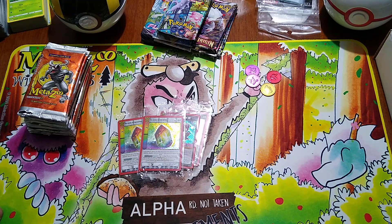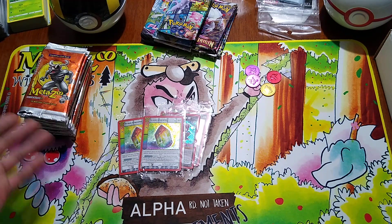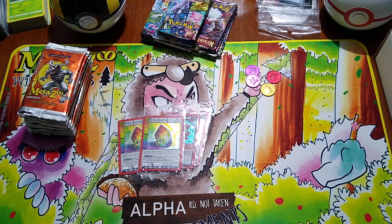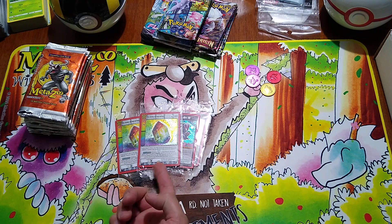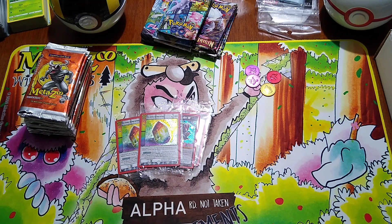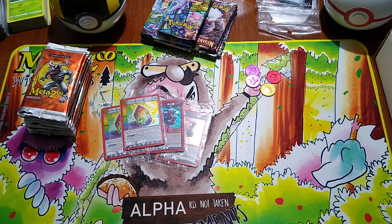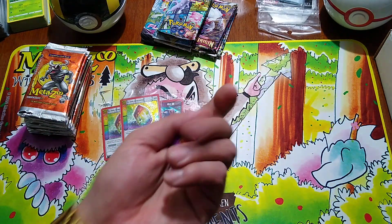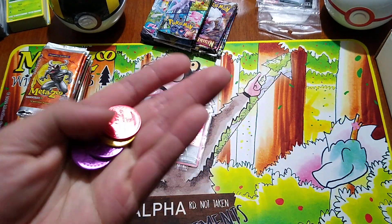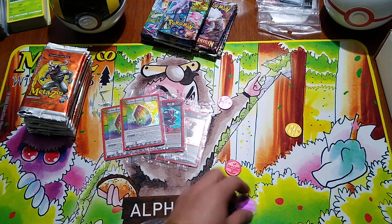I'm going to look on the secondary market — eBay, TCGPlayer, and some other websites — to compare prices. Even some of the hollows I'm going to sleeve up. Any rare card will have a hollow star on it. I'll sleeve those up behind the scenes and do an update video later. And just for documentation purposes, these are aluminum coins — they sound good and feel good even when you try to flip them.